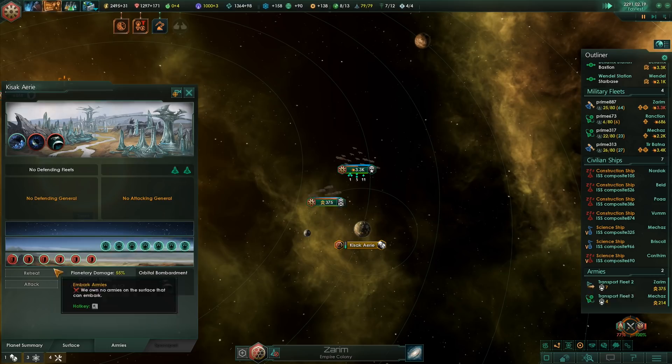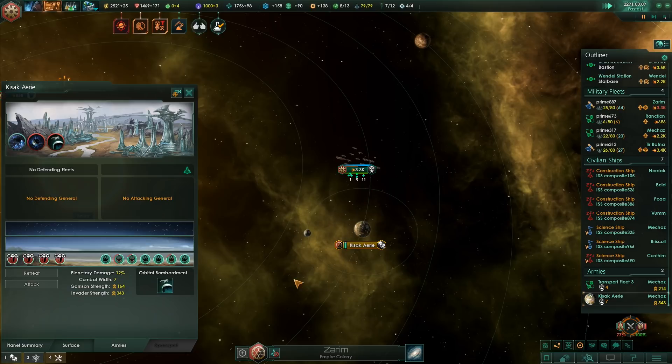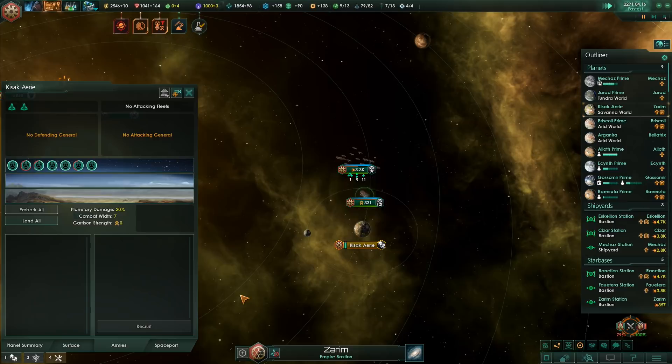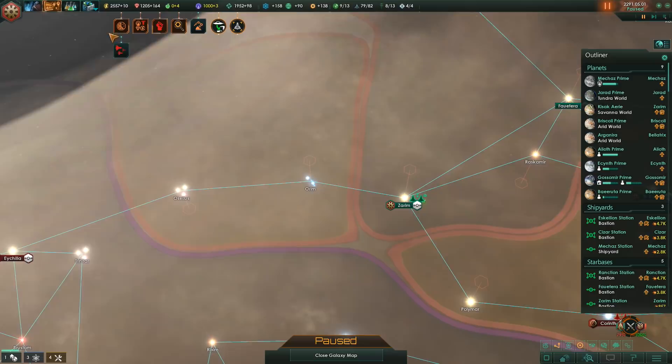We will kill them quite easily here, I'm pretty sure - especially with these dudes. It's just that we might have to wait for more before we attack their home planet. We got it - there we go, ground invasion successful. Now we wait to take their home planet.